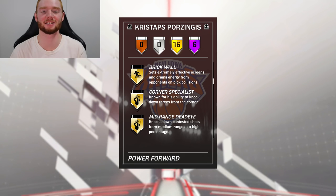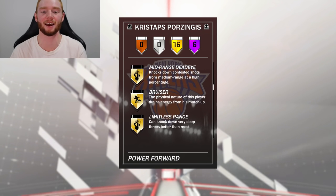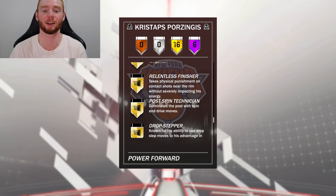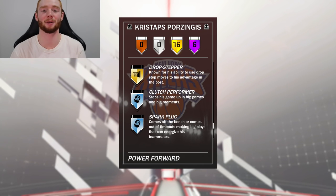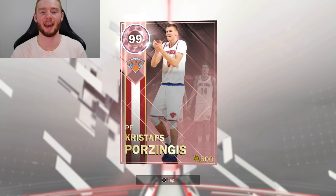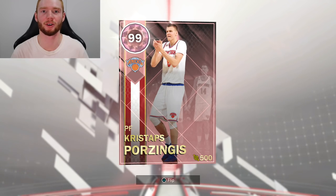He also comes with 16 gold badges including Corner Specialist, Mid Range Deadeye, Limitless Range, Difficult Shots, Hustle Rebounder, Up and Under Specialist, Posterizer, Relentless Finisher, and Drop Step to go with it. The card definitely looks insane and I'm so excited to do this gameplay because it's a 99 overall Kristaps Porzingis.